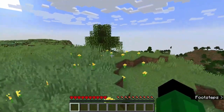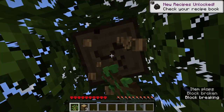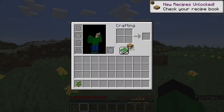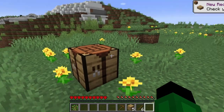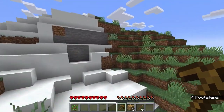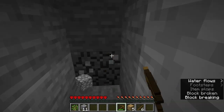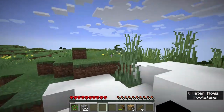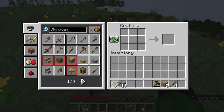First of all, I'm going to mine up this tree. There we go, and now I'm going to make a crafting table and some tools. I'm going to make a pickaxe first, then mine some cobblestone. There we go — I mined some cobblestone and now I'm going to make some tools.